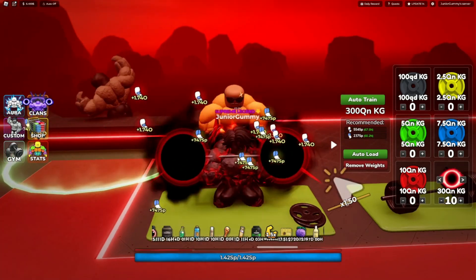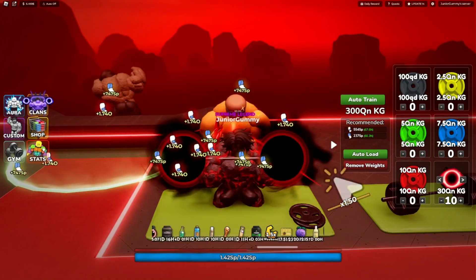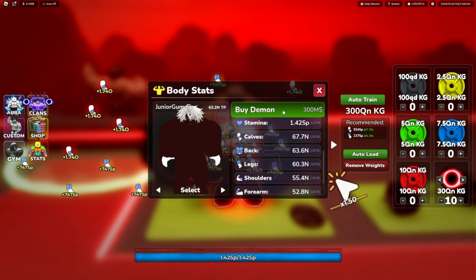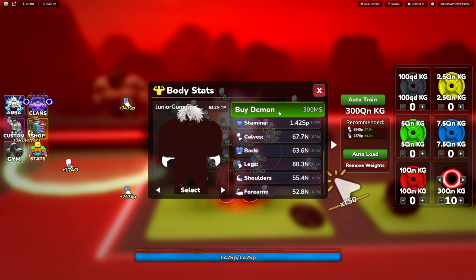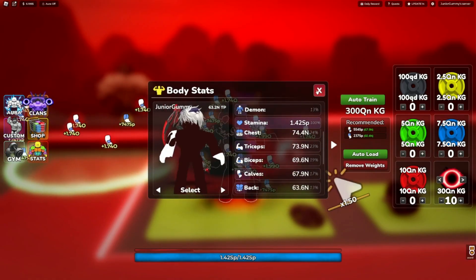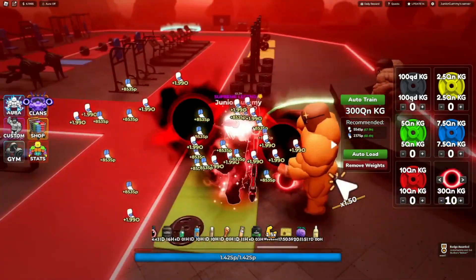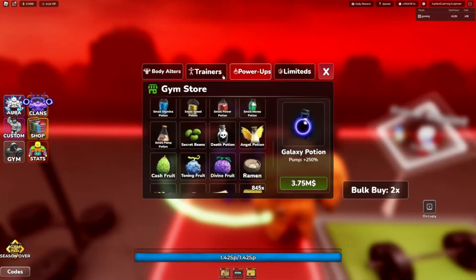After grinding for about 10 hours, I'm finally able to rank up to the Demon Altar — not yet the best one, but we're getting there. This altar cost a total of 300 million cash. We bought it, and now we're getting almost 2.0 rep since it gives you a multiplier.